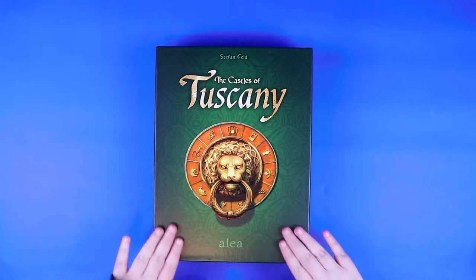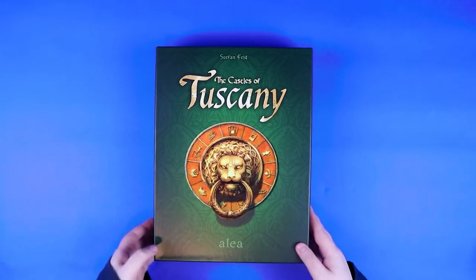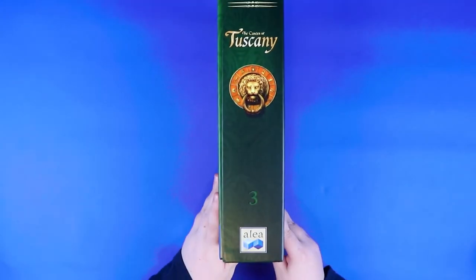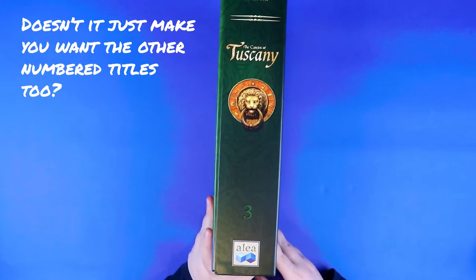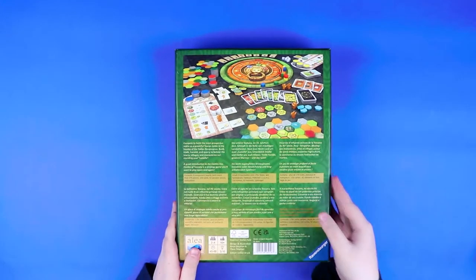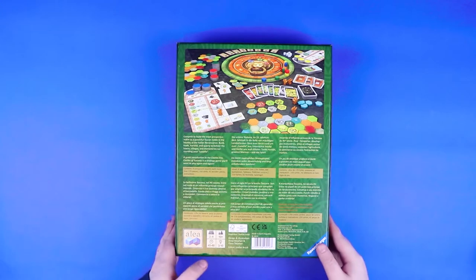I'm super excited about it. It's got a very impressive looking green cover, feels nice and sturdy for an Alea game. Looking at the side, it's one of those beautiful numbered Aleas — it's number three, so this is obviously a newer series. It's quite a big box with a lot of weight to it. On the back there's a lot of text in many languages, and as you can see it's got a whole bunch of hexes, some meeples, big discs. It's for two to four players, 45 to 60 minutes, ages 10 plus, and it's got a light bulb icon that says 3 out of 10 — so apparently this isn't overly difficult.